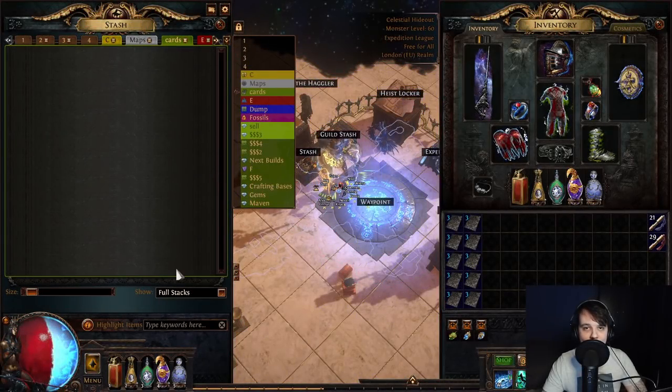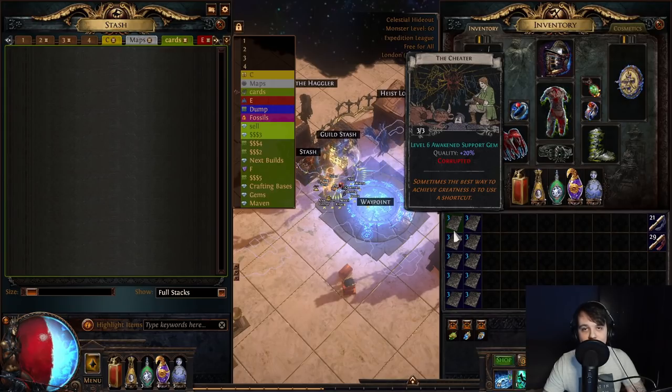Welcome to a new video. In today's video we're going to be opening 10 sets of The Cheetah, which is the level 6 Awakened Support Gem with 20% quality on it.